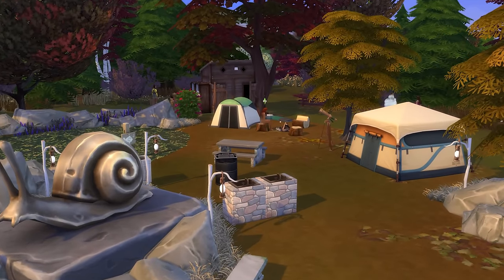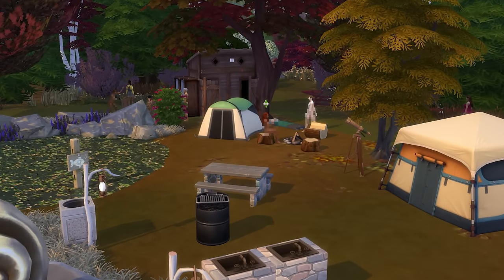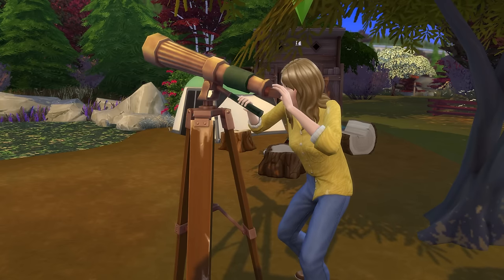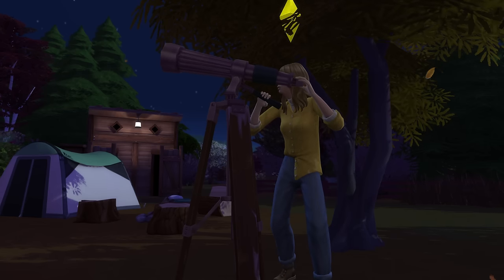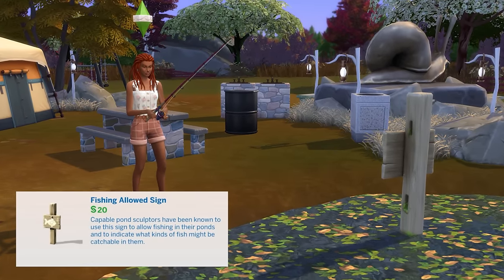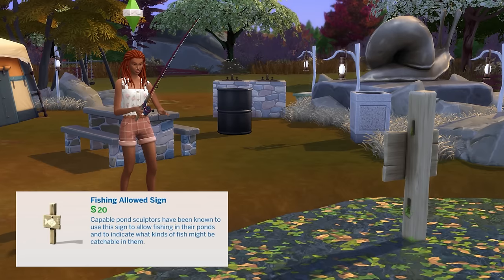A campground concept is pretty open, and there are so many activities that can help to bring the park to life. Adding in a telescope or two to allow Sims to live their best stargazing life, as well as creating a pond and placing a Fishing Allowed sign inside, also complements the campground so well.